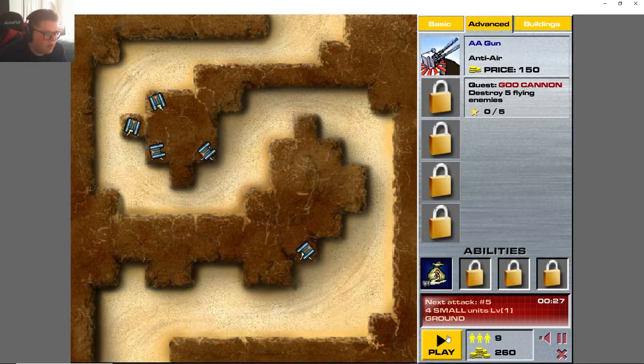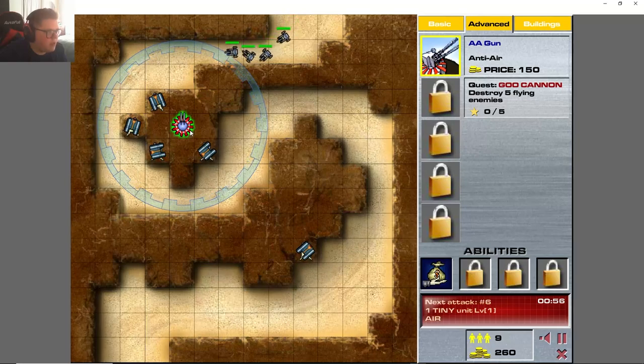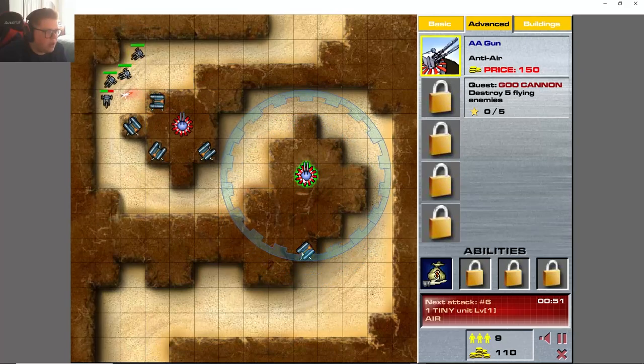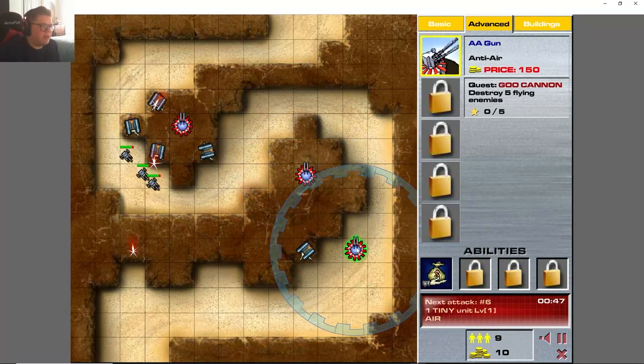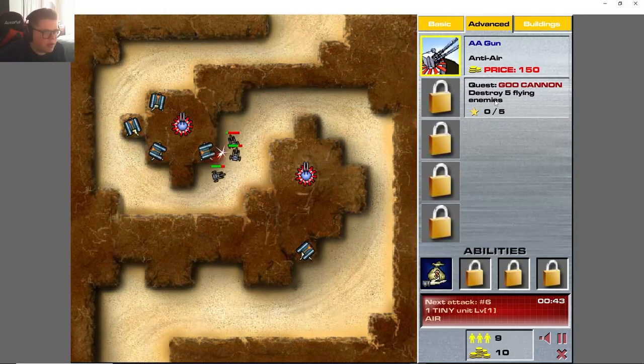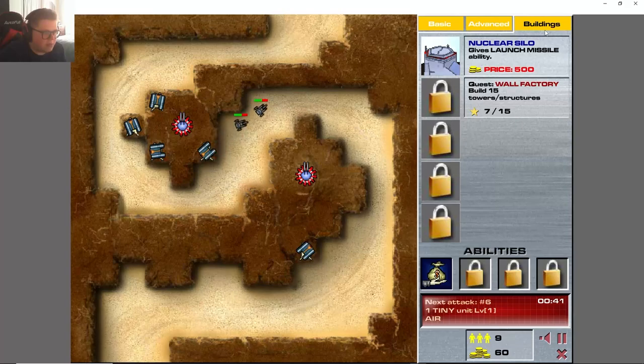Alright, flying people — let's preemptively build an air gun here and an air gun here because they only come from two places: right here and right here. There's really a limited amount of places that we need to put these air guns.